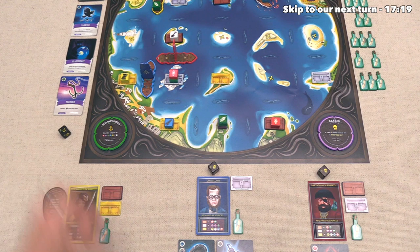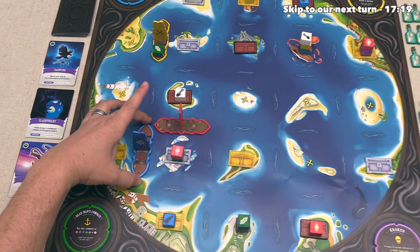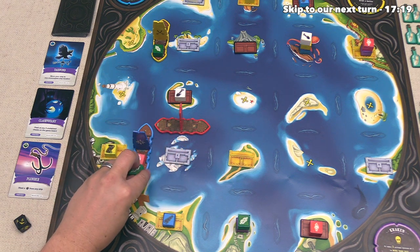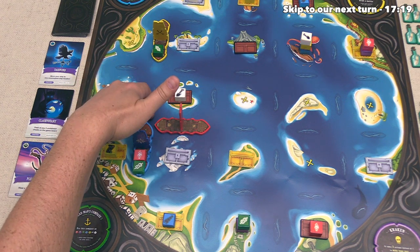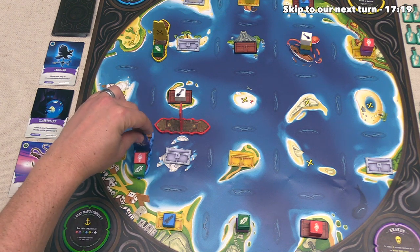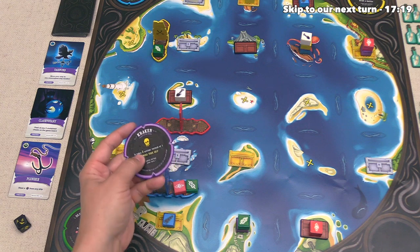We need a green and two purple to open up one of these silver chests, and remember, we have this message in a bottle, which will give us a purple. Now, there's a purple right over there, so we could potentially use this, this, and that to pick up a silver chest on our next turn, or at least that is a good goal for us to try and aim for. It's possible that we do something completely different once the board situation changes. Alright, we are done with our turn, so now the blue player can go, and they get four actions, but all of their move actions will cost them two actions.